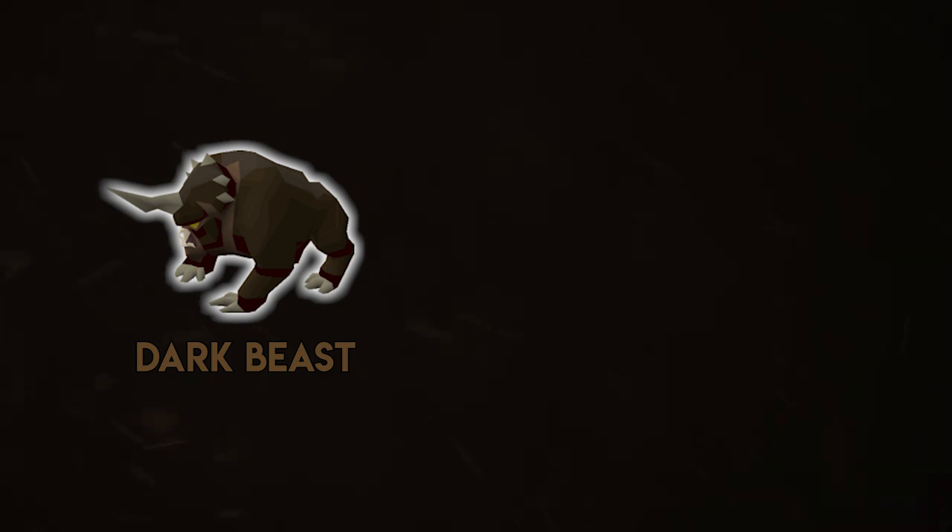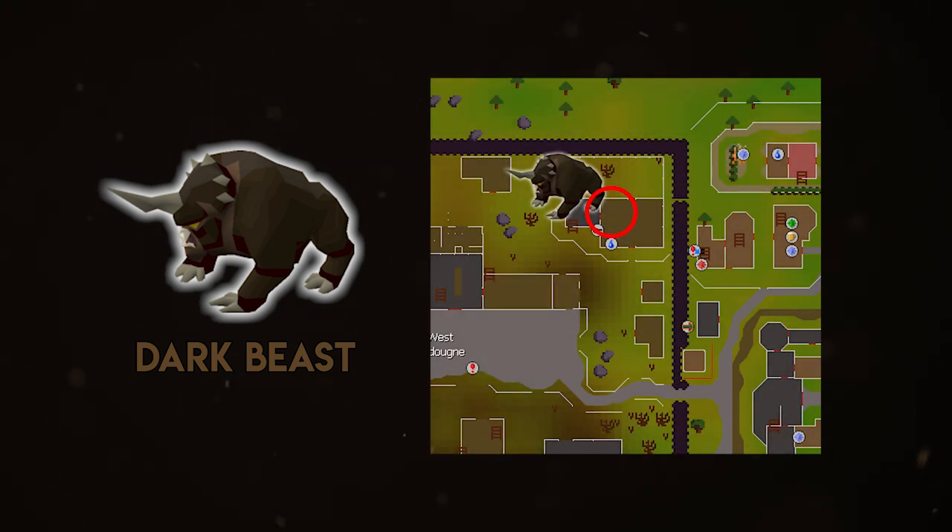Next up are the dark beasts, which are kind of an annoying task — their drops aren't great and the dark bow isn't worth much anymore. Dark beasts are unlocked after completing Mourning's End Part Two. Unless you extend the task, you'll only get about 10–15 per task. For quick slayer points, don't extend the dark beast task. You can take a cannon to West Ardougne in the mourners' headquarters, set it up, kill them very quickly, and get easy slayer points.